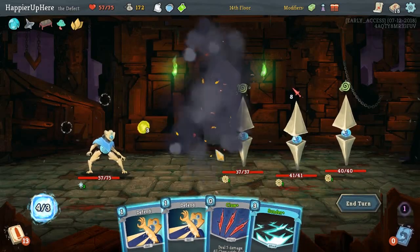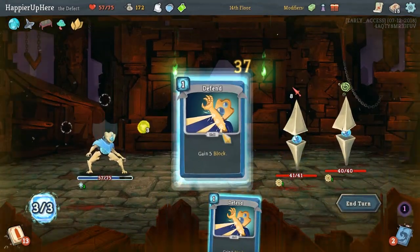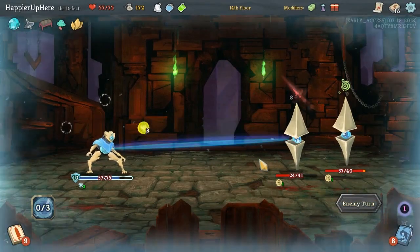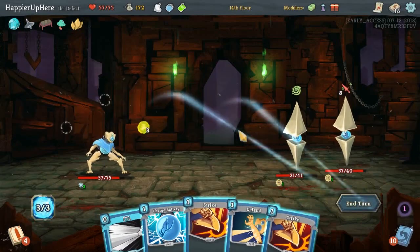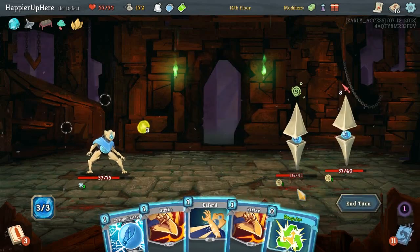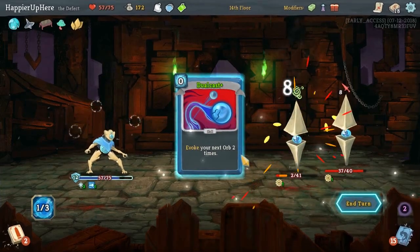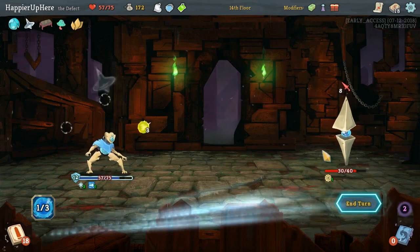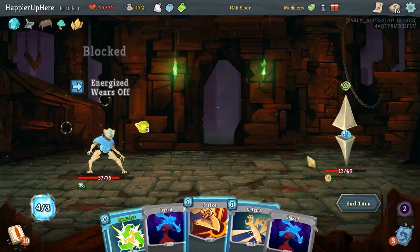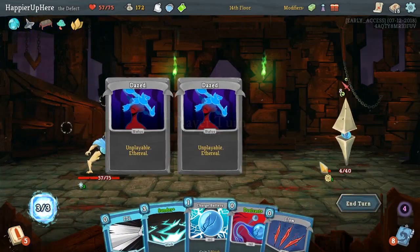Double energy. We can get all of our energy back, fully defend, and then start the Unceasing Top cycle. So here we'll do FTL first. Recycle the strike. Charge Battery. Strike. Defend. Fuel Cast. Perfect. Zap. Flaw. We didn't get status effects but still. Strike — no need to play anything else. FTL for a kill. Perfect.